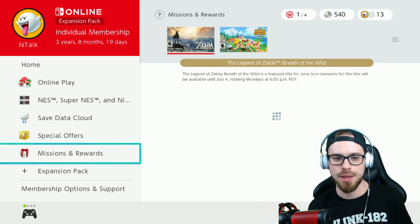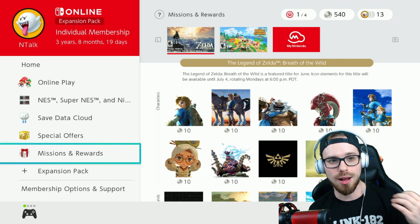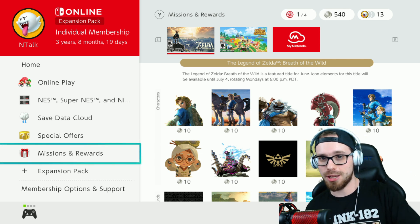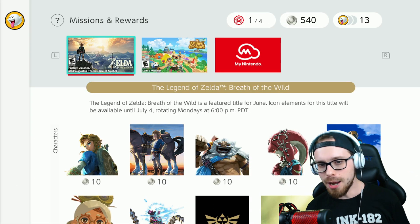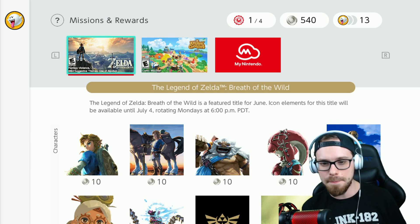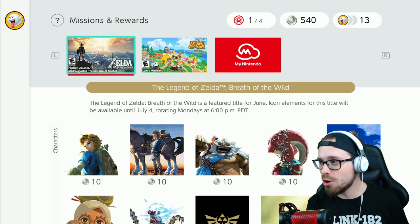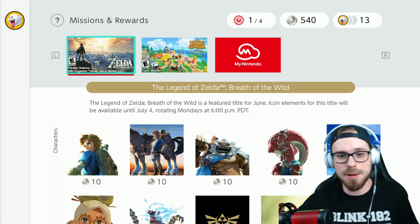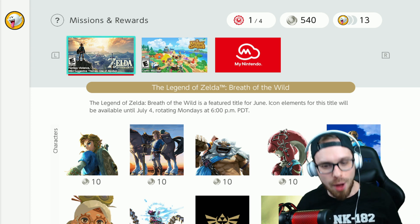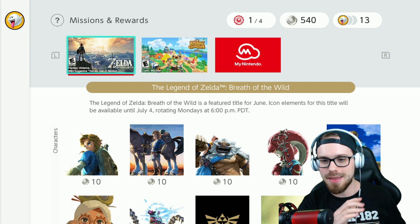Every single month you can get new icons for your profile, and with Animal Crossing they change every single month based on the villagers' birthdays. Also a new game is featured alongside Animal Crossing. So this month's game is Breath of the Wild, one of my favorite games of all time. This is excellent.